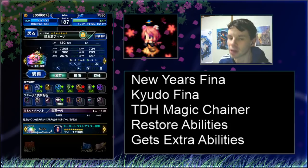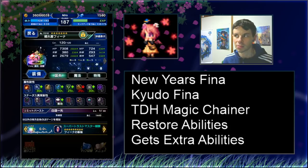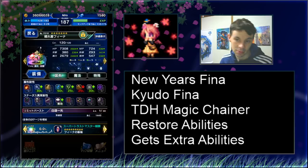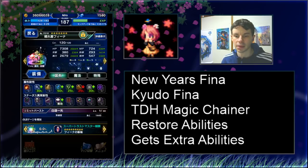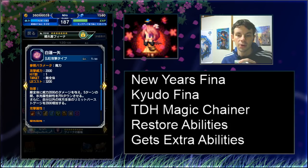I have to say that the ice and light resistance is probably the more generous of elemental resistances right now. Maybe we could see something different — ice and light is her specialty, I get it. But give us some fire or dark. Anyway, moving on, let's talk about her Limit Burst.